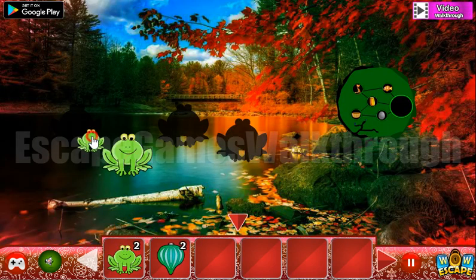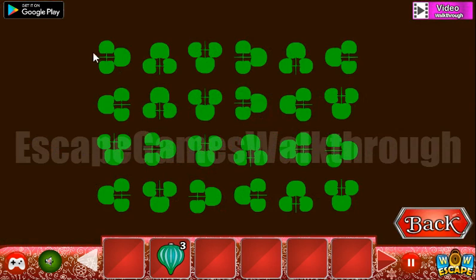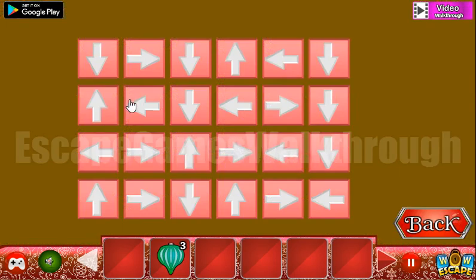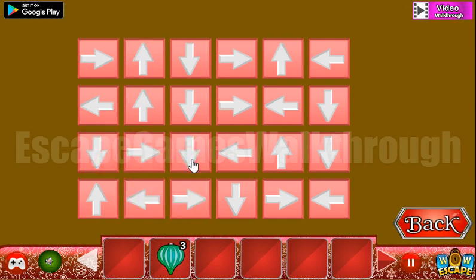We've got the second onion, and here's the place to settle for frogs. We now have three onions. Let's look at this hint — it's directions: right, up, down, right, up, left, right, up, left, then left, up, down, left, up, down, right, left, down, right, left, down, then down, right, down, down, right, down, up, left, left, up, up, left, right, left, down, down. Let's arrange these arrows here.